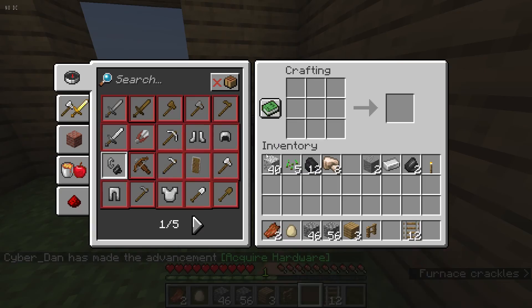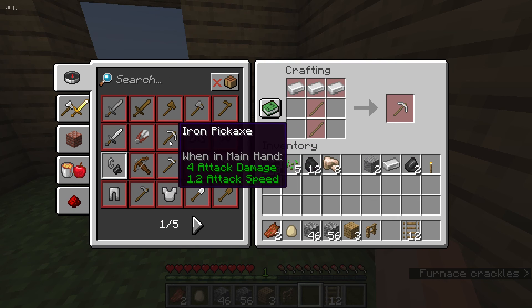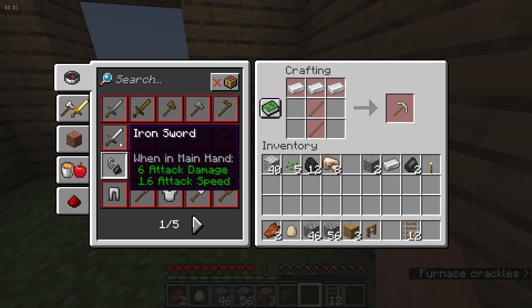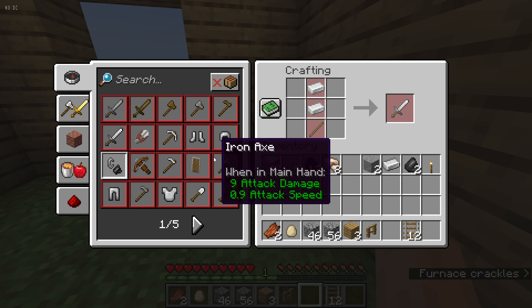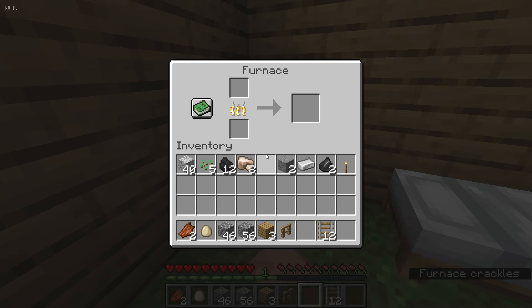So I'm just gonna go to the crafting table and see how I can make an iron pickaxe or something. One, two, three, four, five — two, three — an iron axe! I can also make more iron ingots, that's for sure.